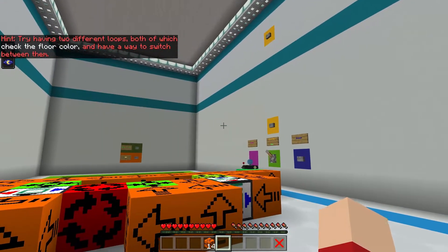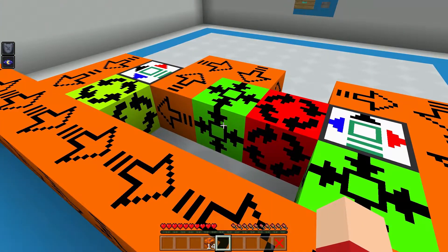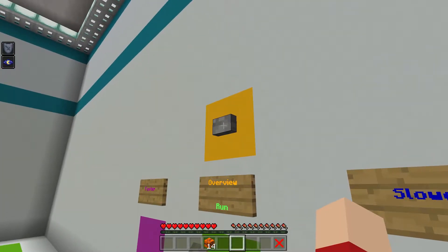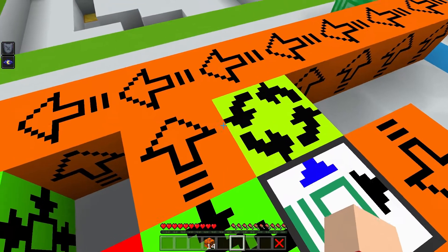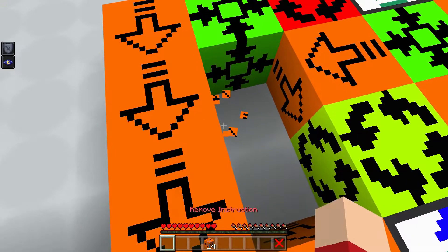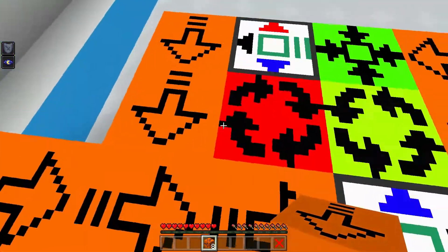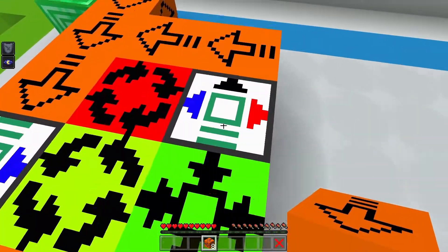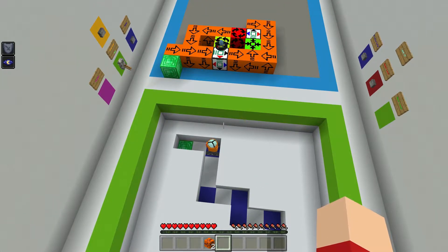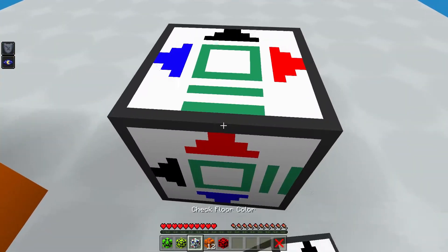The hint says: try having two different loops, both of which check the flow color, and have a way to switch between them. How to switch between them — that's my problem. I am so confused right now. I think this should work... why? If I go back and move forward again and come back here, this is going to work, I'm not sure. If it's blue, if it's not then go and move forward, if it's blue... no, please. I don't know how to do this.